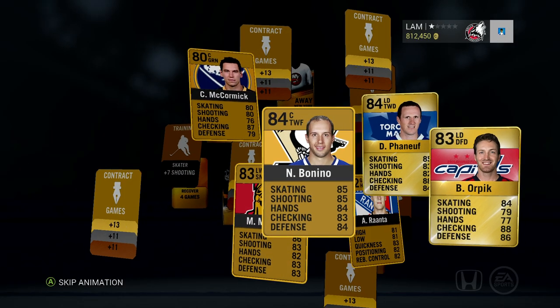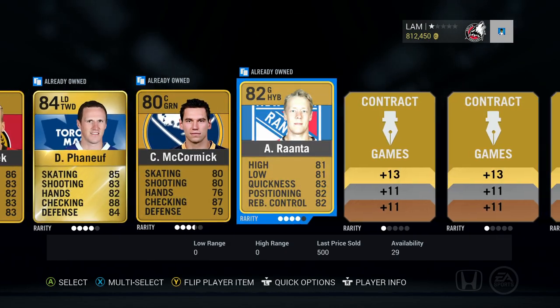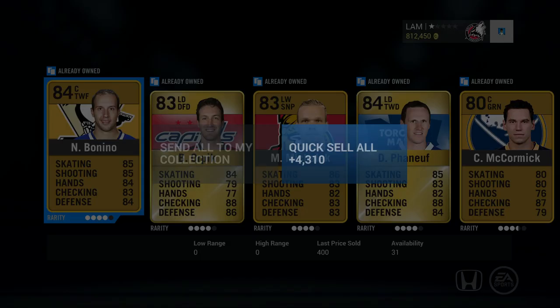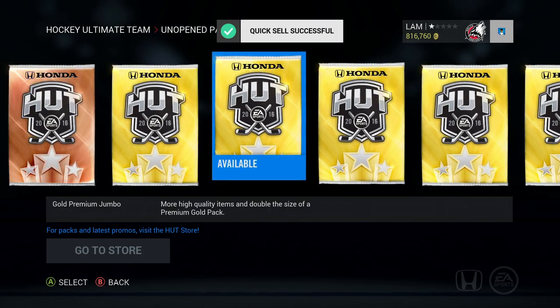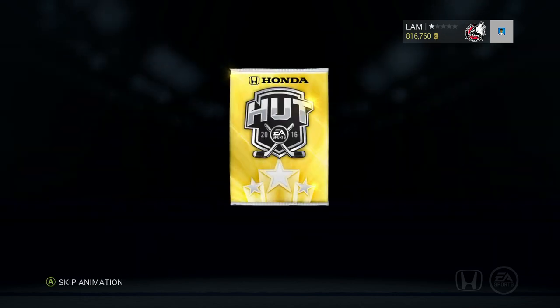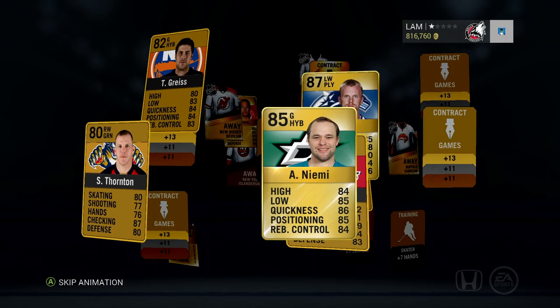This pack we get Dion Phaneuf, Brooks Orpik, Nick Bonino, McCormick, Ranta — no orange cards at all. We need the orange. Quick-selling that pack. We have six more gold packs left. I might buy more if I don't pull anything good, but Milan Lucic is already a decent start. Let's see what the next one brings.